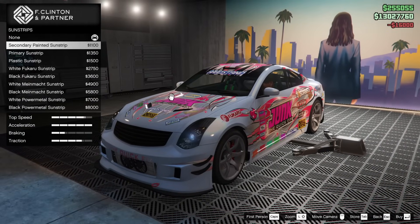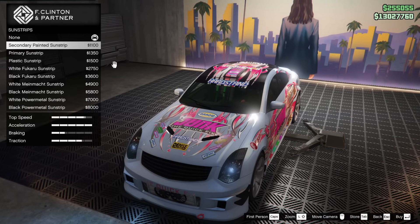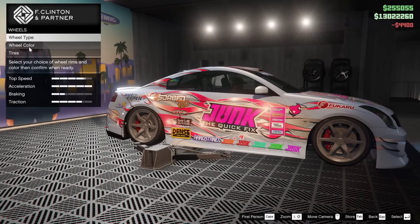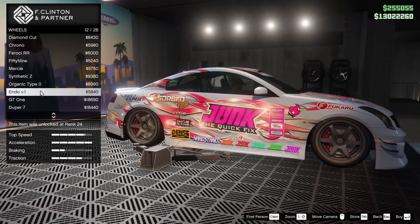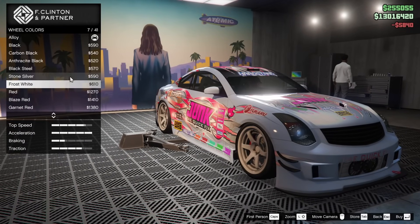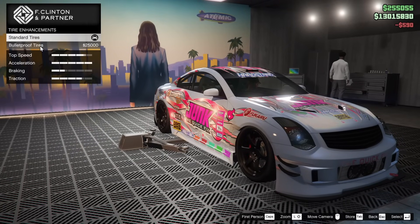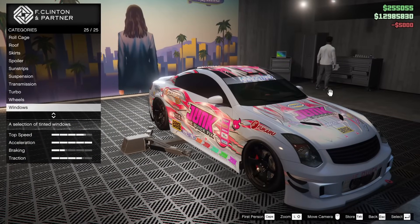For sun strips, I wouldn't typically go for one, but I feel like it matches up pretty nicely on this car. Let's go for the secondary sun strip. For the suspension, we can slam it down — I like that. For the wheels, I'm going to go sport category Endo View ones — I feel like those look sick. We'll do those in black to match up with the carbon and the secondary color. Bulletproof on the tires, and we'll tint the windows all the way out.